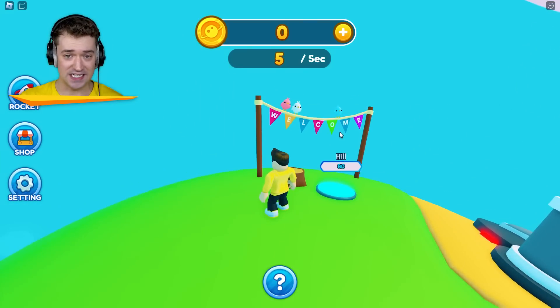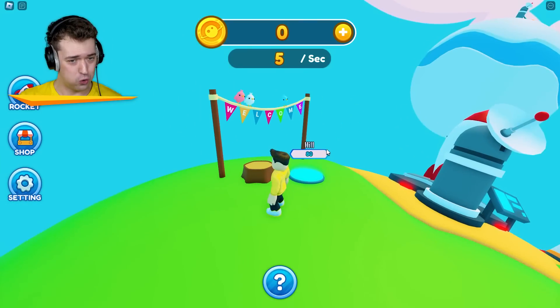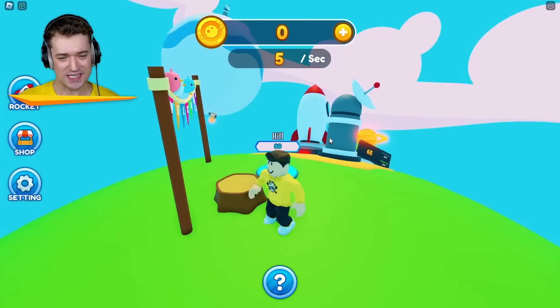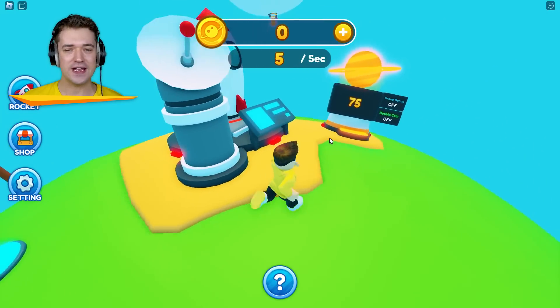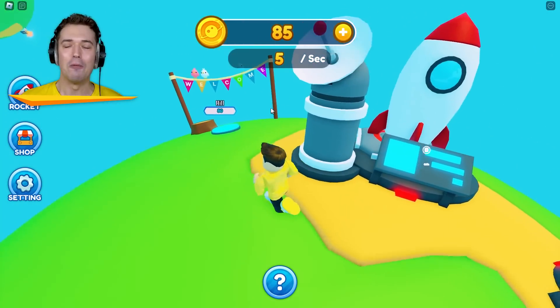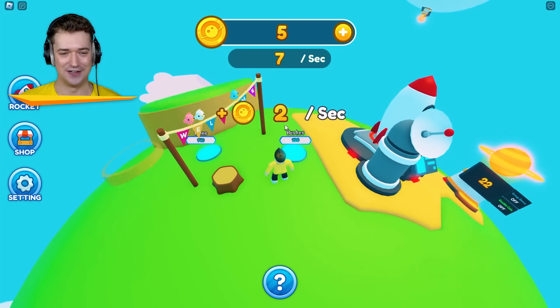This game is making me a little bit dizzy. Let's try to ignore that. So now everybody that comes here will be welcomed by little birds — that's always good. Over here is our money. We're right now making five per second, which means I can get a hill.